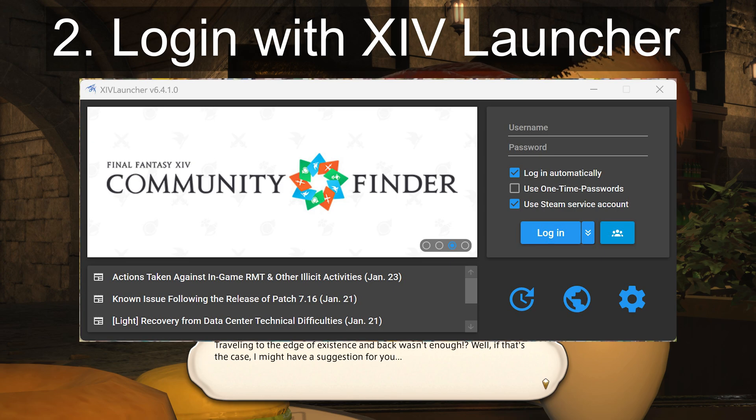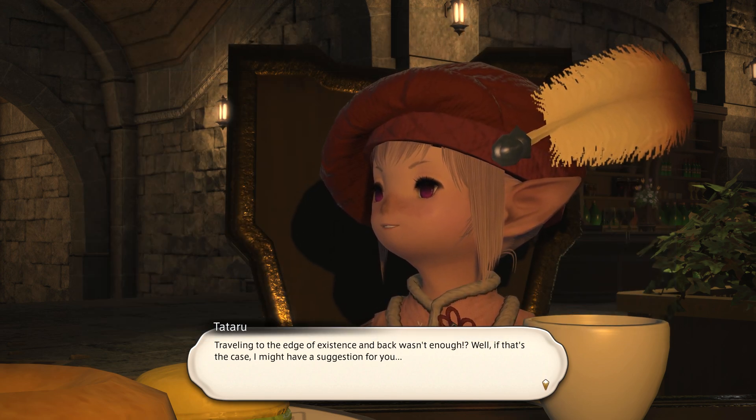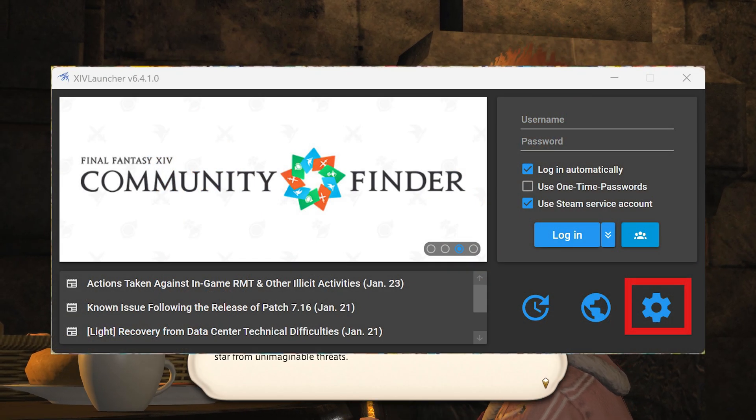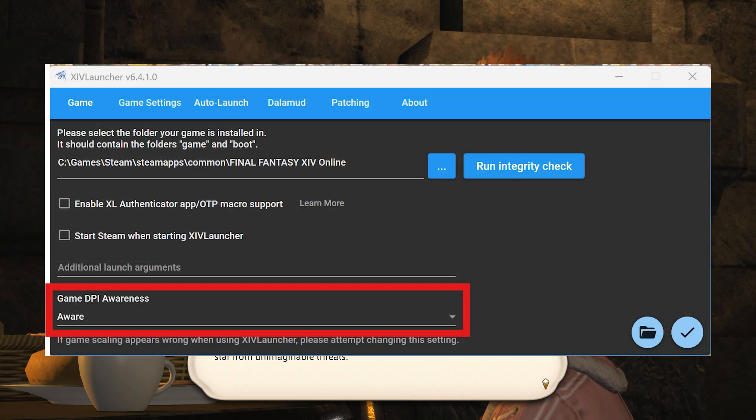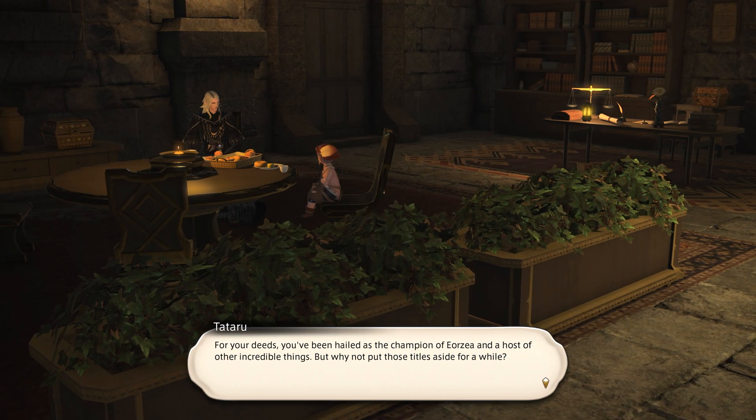For step two, log into the game using XIV Launcher. If you have issues with your graphics, such as if it's way too big or something like that, quit the game and then restart XIV Launcher while holding down Shift if you use the autoplay option. Then go to the XIV Launcher settings and set the DPI awareness to Aware. Then log into your character in-game.